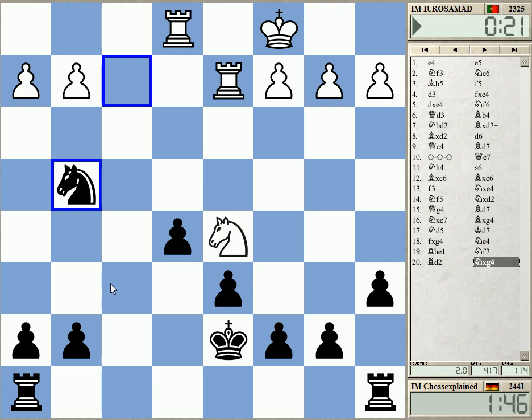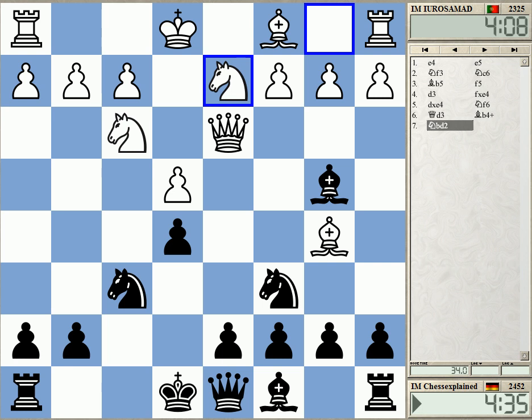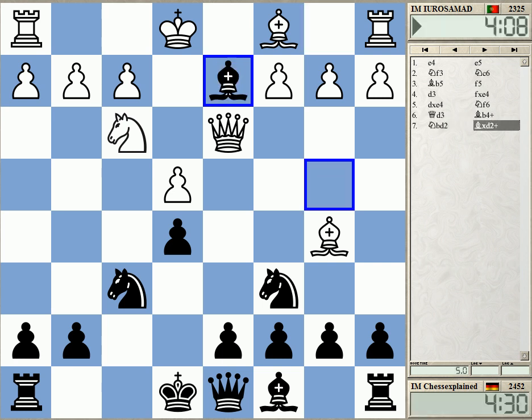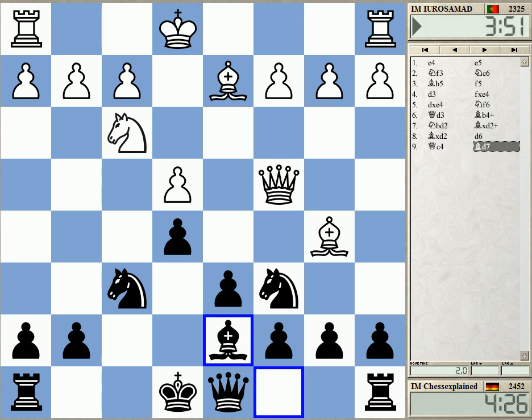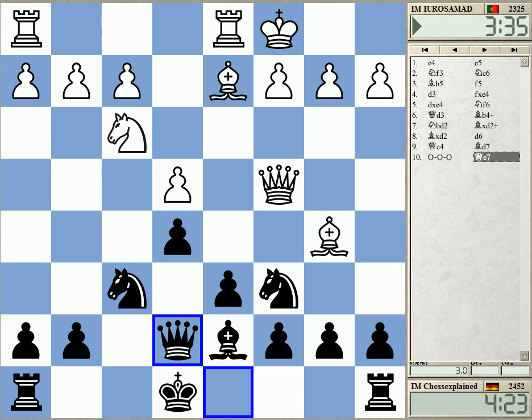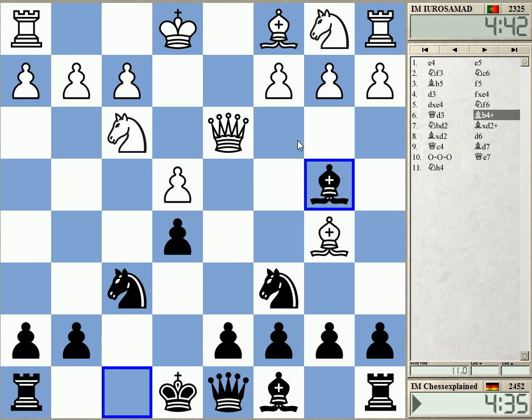I'm even ahead on the clock by a big margin. This opening idea in the Schliemann is quite interesting — c3 I think is the better move for white. This is a very simple solution but it leads to quite decent play for black. Just like that and you have no big problems. The structure is very healthy and white really doesn't have much play — c3 is just better here. Also bad is knight c3, as I can exchange as well. Thanks for watching — interesting game!